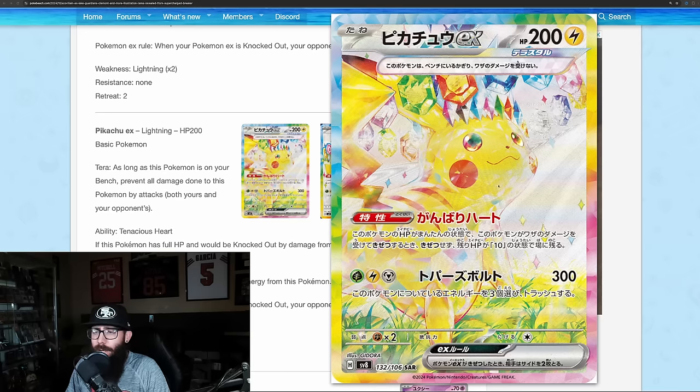We touched on some other news, but I wanted to make it solely about this guy — the Pikachu — because I think there are some big implications. This could potentially shake up the Scarlet and Violet era for the highest value card. Greninja could get pushed off the throne with this, potentially.